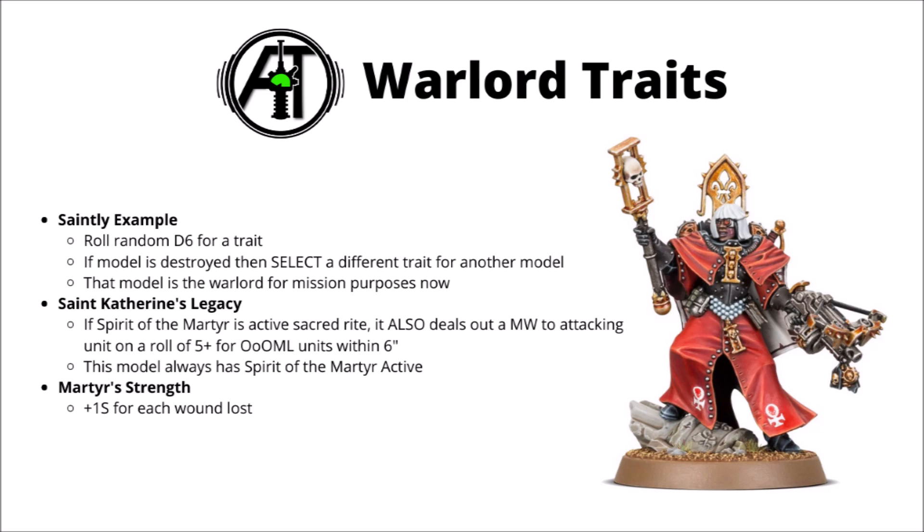Finally we come to Martyr's Strength. You basically get plus one strength and plus one attack for each wound that you've lost, up to a maximum of two of each. So say if your cannoness had taken two wounds, she'd be up to a base strength five and a base six attacks. Normally I'd say that this is pretty bad, but it can work quite well with the Blade of Sacrifice, one of the unique relics that we'll take a look at now.